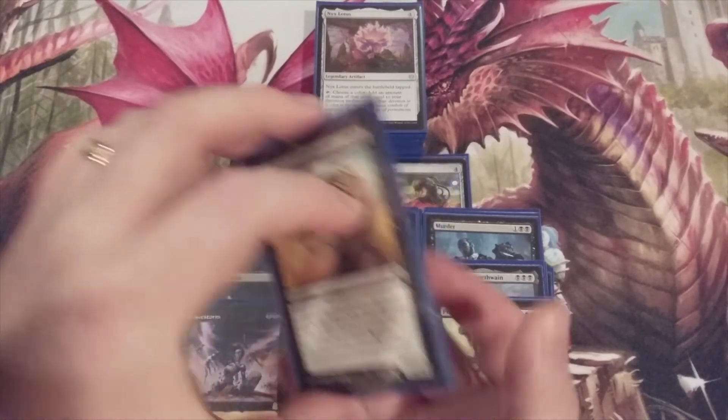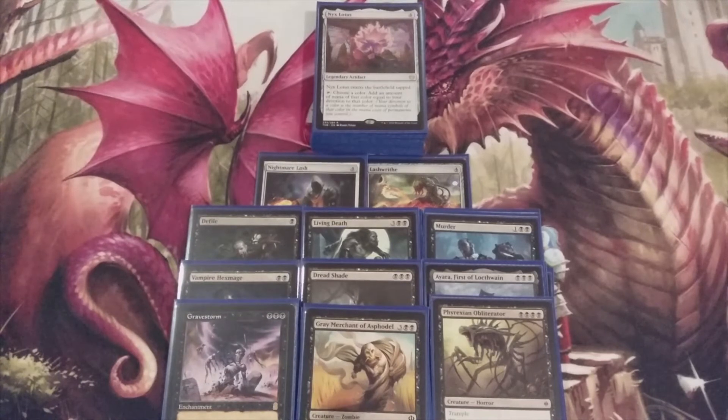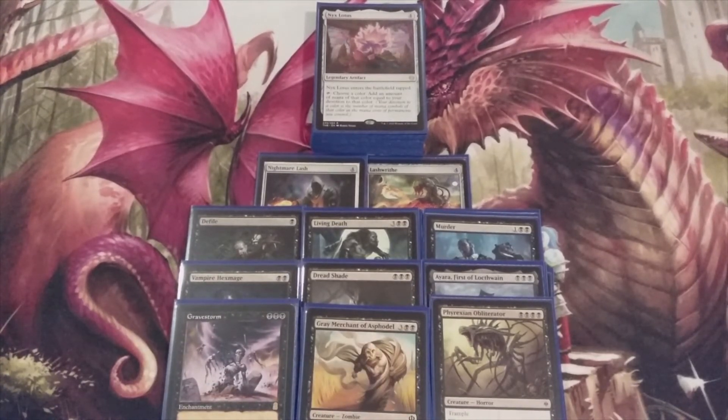What I like about this deck is that even though it is geared towards black devotion, casting Gray Merchant of Asphodel most likely wins us the game. However, we also have the ability to win through Phyrexian Obliterator, win through draining with Ayara, and Dread Shade — if there are no creatures protecting our opponents — can pump up and do some serious damage. So let's take this mono black devotion deck, shuffle it up, and give it a test spin.